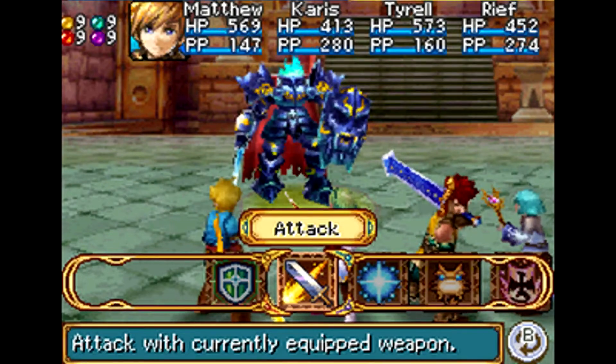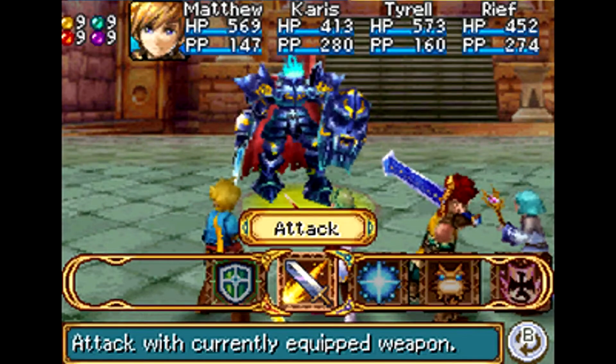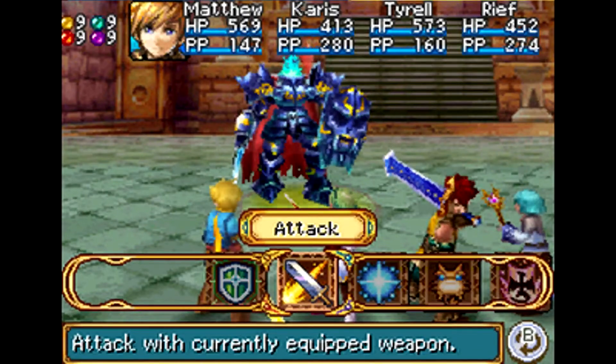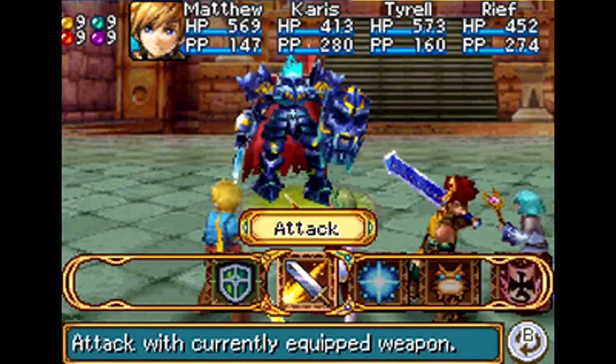Starting with his less severe signature attacks: he can do Dark Contact, which attacks multiple allies and pretty much drains their HP - it does about 300 HP at most, and it heals him. The next signature attack is Fulminous Edge, which is a summon-like attack similar to how the Chaos Chimera had one. Fulminous Edge does about 500 HP to one character and does a lot of damage.